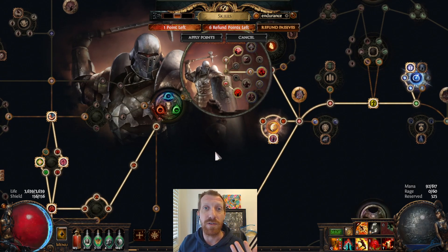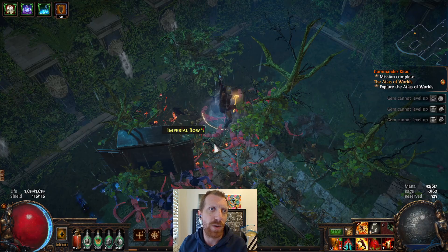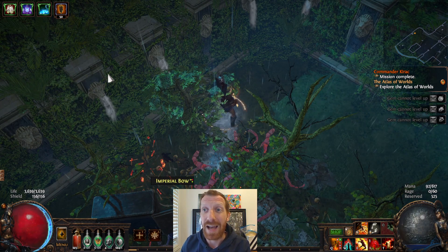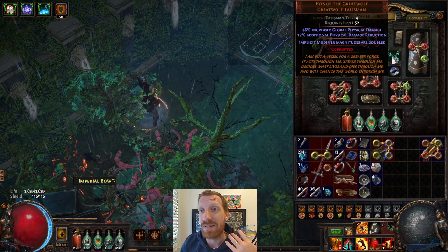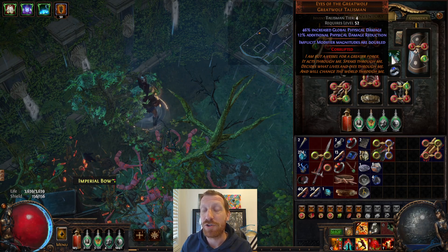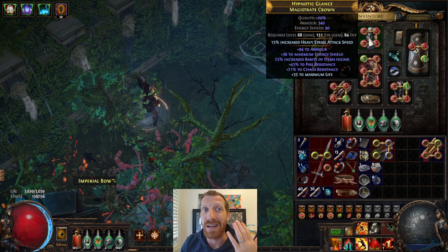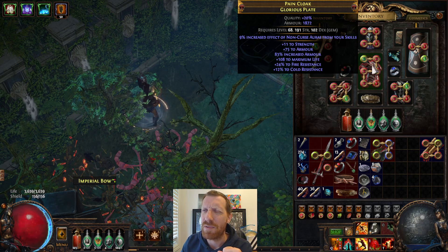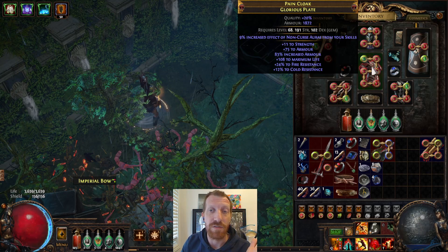Heavy Strike with Trauma Support is doing physical hits. Some of the ways to deal with this is by stacking Endurance charges — when you gain Endurance charges you have some added physical damage reduction, and you can get that same thing on some gear. Additional physical damage reduction is what you're looking for. This is a great talisman for it. On your shield you can get 7% additional physical damage reduction. You can get it on your helmet as well, and also on your chest — up to maybe 8 or 12%. These are some ways to get additional physical damage reduction.